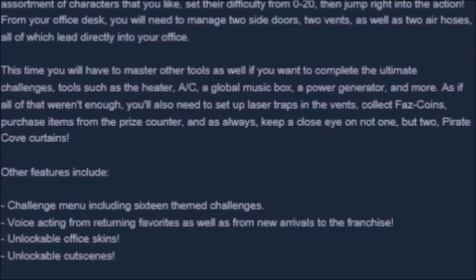The announced features specifically on this page include: a challenge menu with sixteen themed challenges, voice acting from returning favorites as well as new arrivals to the franchise, unlockable office skins, and most crucially, unlockable cutscenes. Whether or not the cutscenes have anything to do with lore, somehow the community will find a way to connect them. As of recording, Ultimate Custom Night is being released in thirteen days.